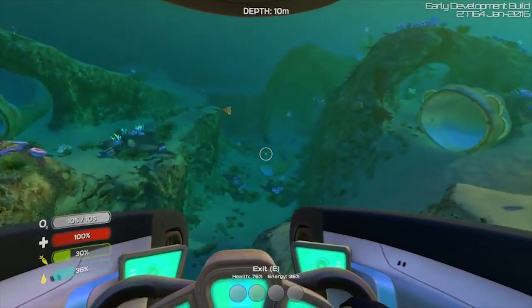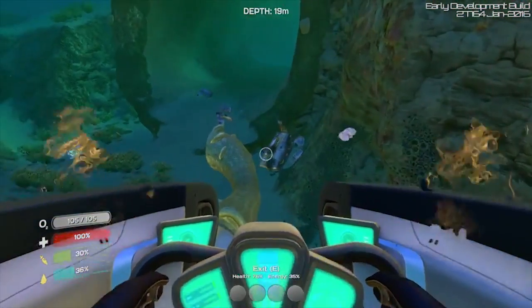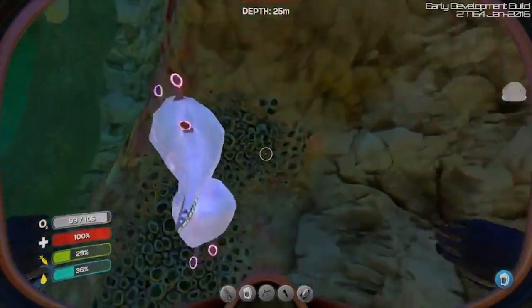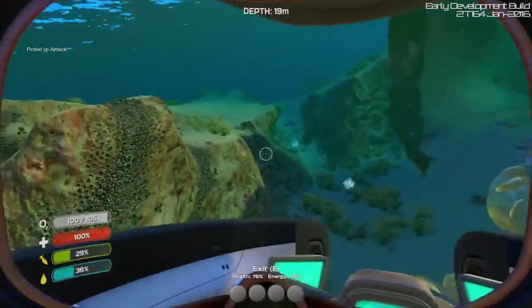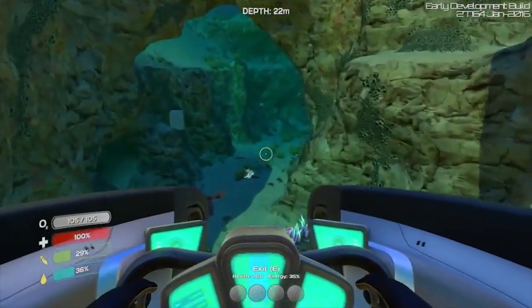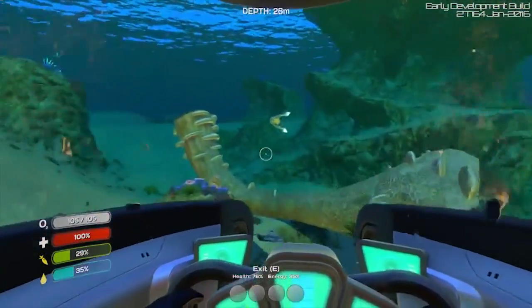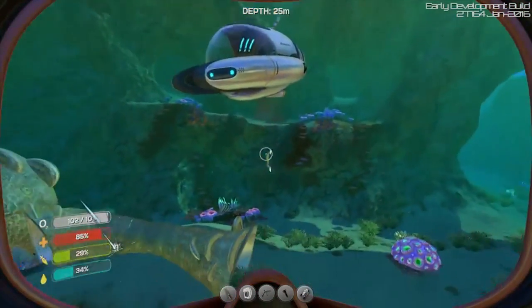Fishies! Oh there we go, a gary fish. I'll take the air sac - that can give us some nice water. I keep exiting the seamoth backwards, it's really awkward. I don't know why it just keeps doing that. There's that little dude over there. Ow, I just rammed myself with the seamoth.